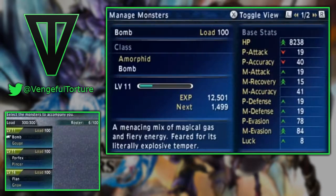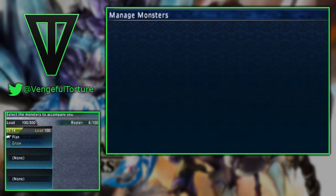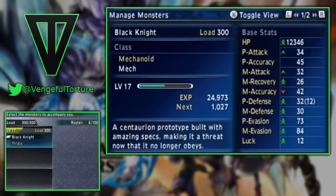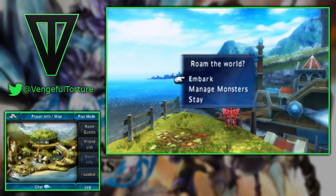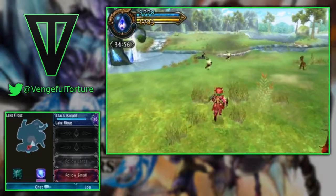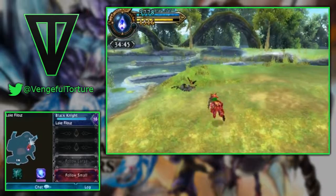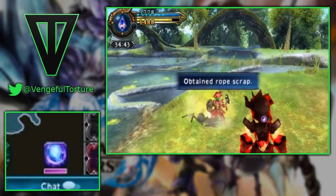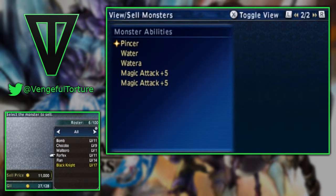From either the monster lab screen or right before you leave for a quest, you can manage your monsters. This is a simple system much like load for abilities, where each monster has a certain value assigned to it — either 100, 200, or 300 — and you can only hold up to 300 points in monsters. When on a quest, your monsters are your teammates. You can lock onto them from the bottom screen, buff them, and heal them. There is another option on the bottom screen that manually forces your monsters to attack with a specific ability, observed on their ability screen by the small star next to an attack.